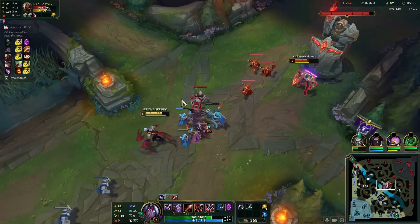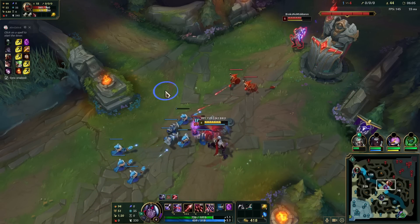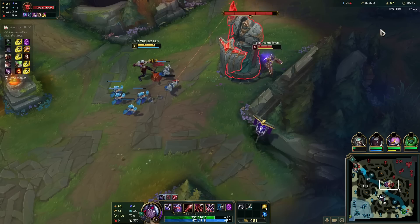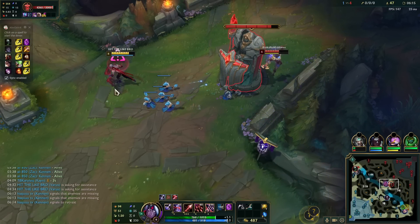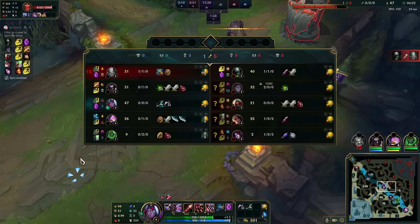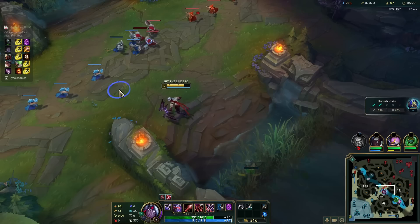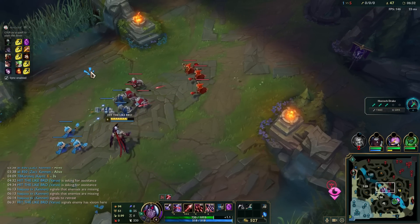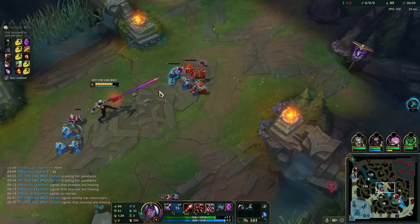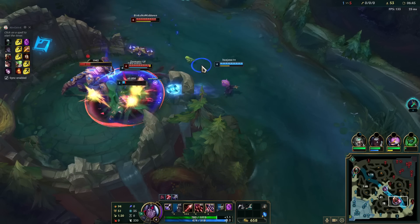No W. I'm not sure if I can actually kill him — he bought more potions. Can definitely try to get a plate. Drake should be free now. Place a ward and this one as well. I'm gonna lose a plate here but I need to go.